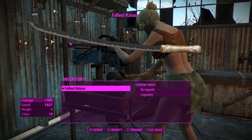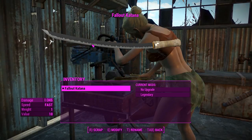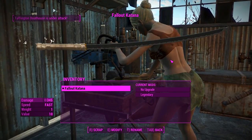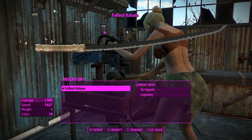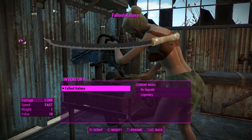G'day, this is Captain Noob and this is the Fallout Katana. This weapon mod was made by the same person who did the battle staff and the Kensai Katana, and just like those weapons, this thing has a few interesting animations that make using it actually interesting and fun.